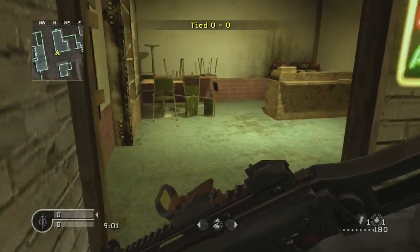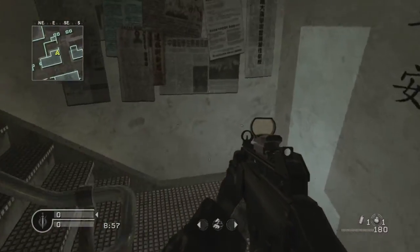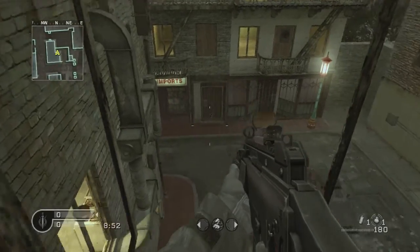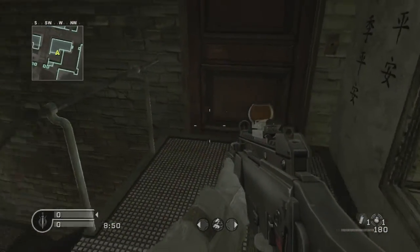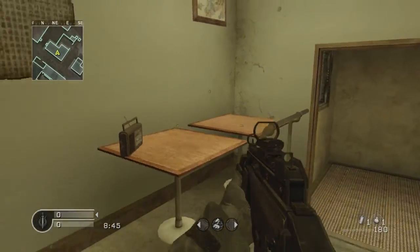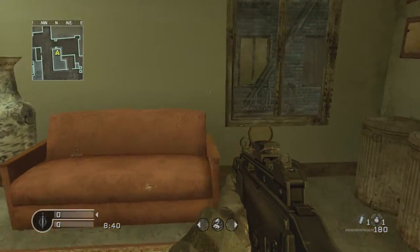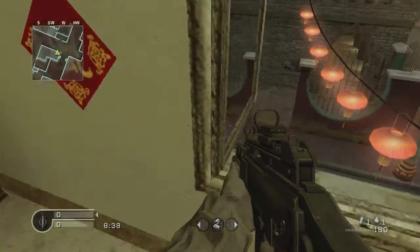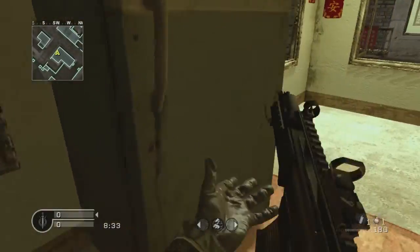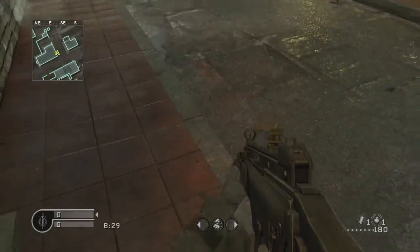Let's go into the next house. Be careful — there can be claymores or something else everywhere. Let's go up on the roof. You can shoot through enemy positions here. They are sometimes on the tables waiting for you. From this window, when you see an enemy coming into the house, you can jump down and shoot him.